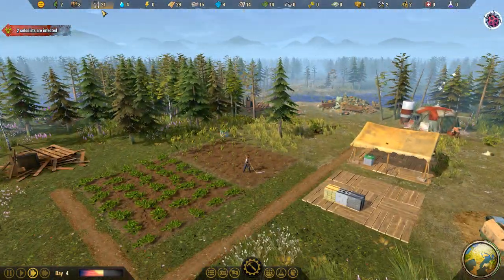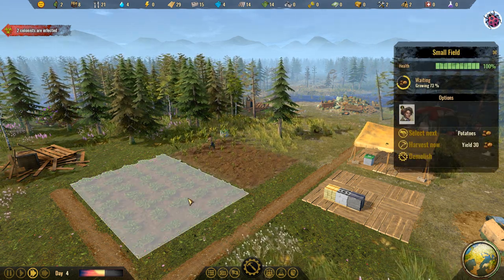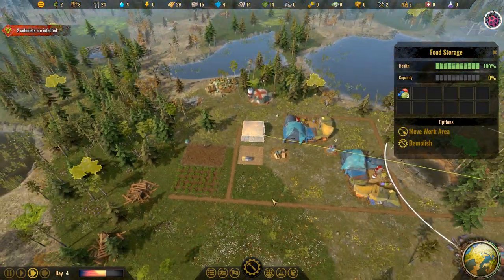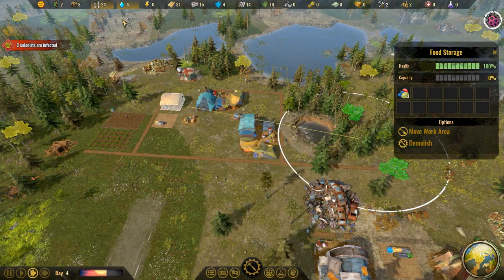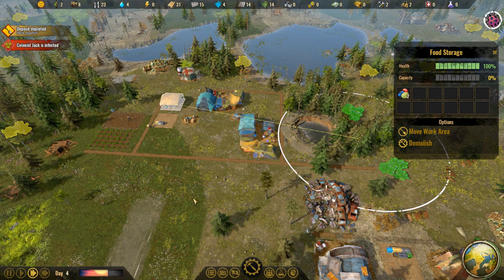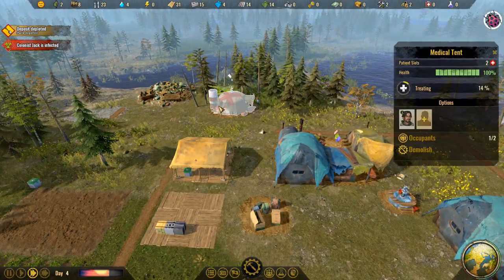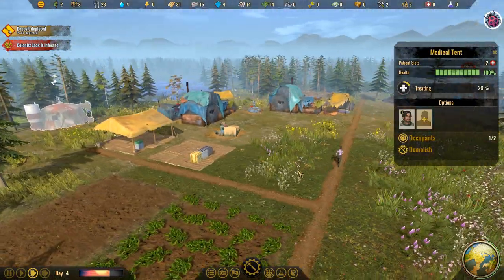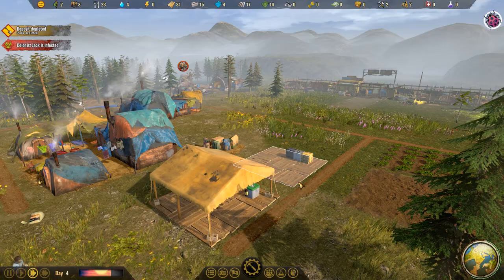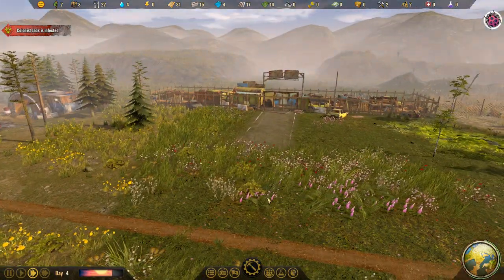How are we doing over here? Not a lot of food — 6 more coming in. The crop is at 73 percent, and along with the berries that should keep us just okay. We're consuming 6 a day. More planks — Jack is infected. Is Jack new? We might just be having a run of bad luck. I've never had to get two medical tents close together, but we might have to with this one.